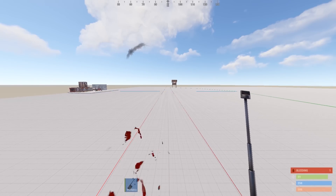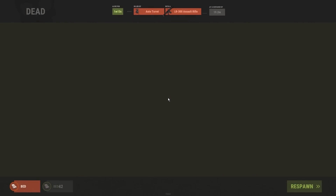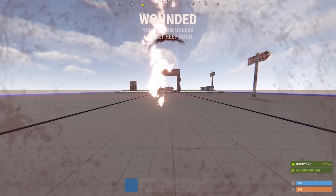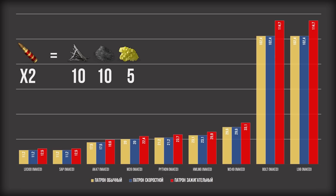Начнем с боеприпасов. Зарядив турель скоростными патронами, вы не увеличите урон по противнику, и на точность турелей этот тип боеприпасов тоже влияния не оказал — так что разницы между обычными и скоростными патронами нет. А вот зажигательные патроны наносят дополнительный урон от огня и с некоторой долей вероятности могут поджечь небольшую область после попадания. Урон от зажигательных патронов примерно на 12% выше, чем от обычных: пулемет будет наносить по 33 HP за выстрел, а болтовка — безумные 114,7. Вот только крафтить такие патроны небюджетно — их стоимость почти вдвое выше по затратам серы, и для изготовления понадобится третий верстак, так что заряжать ими автоматическое оружие дороговато, а вот для снайперских винтовок — в самый раз.